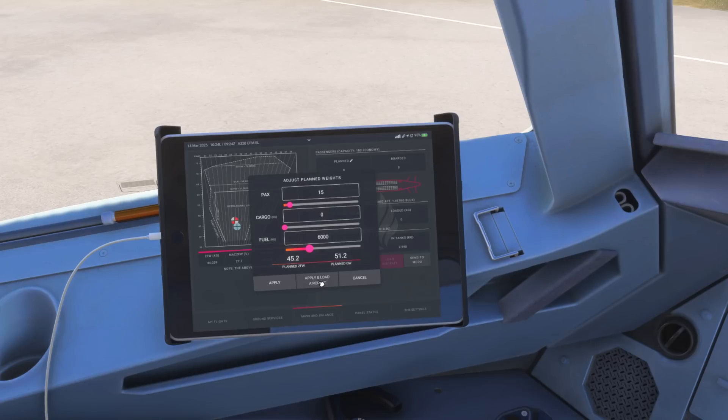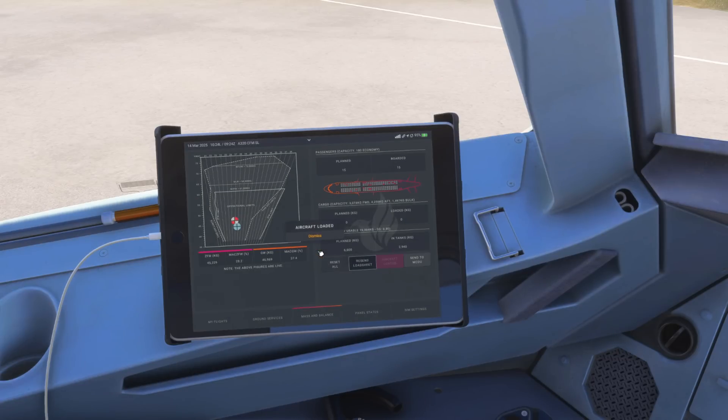I'm going to apply and load that now. Typically you'll have zero fuel weights around 55 to 57 tons operating the Airbus. With this very light weight setup, you will notice a big difference — it will climb very quickly, and that's something to keep an eye on in your circuits as it's quite easy to get caught out maintaining altitude. Six circuits per pilot is about 45 minutes of flying, so six tons should be okay. We can send this over to the MCDU and then run our performance.